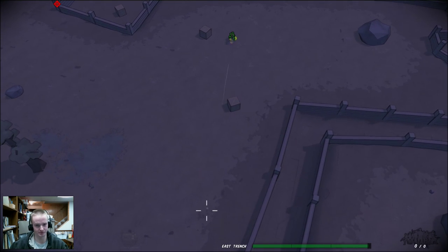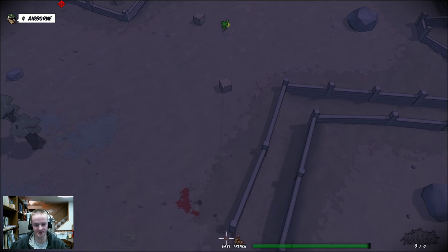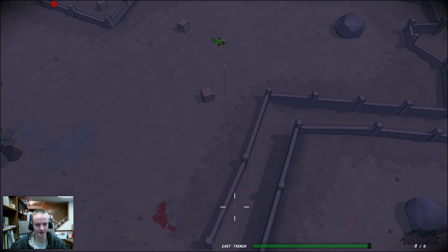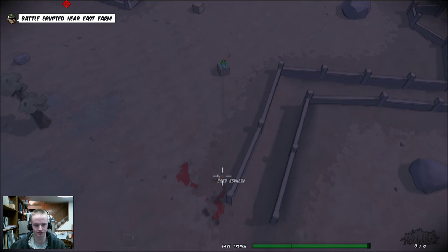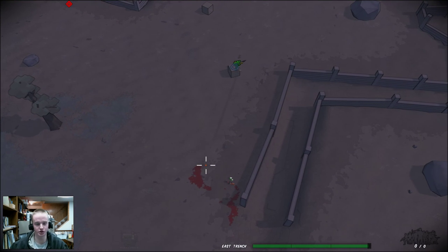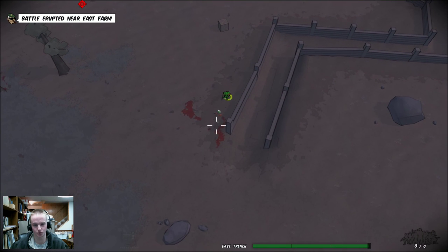Control is your crouch — you're obviously going to be much more accurate when crouched. Holding C makes you go prone. The thing about this game is there's no real ammo concern; all you have to worry about is the magazine size of your weapon and how many bullets you have left. You can reload as many times as you want, but there's no auto-reload — you have to control it yourself.